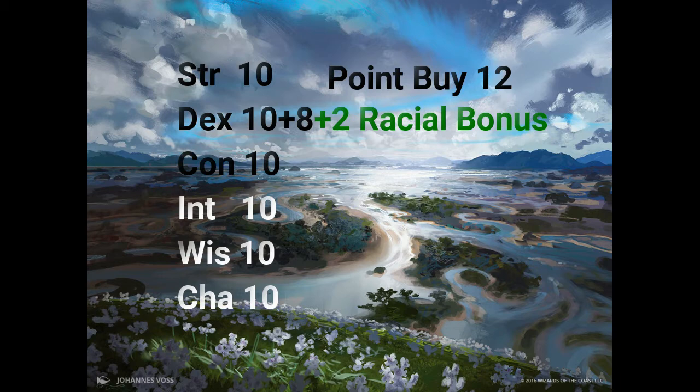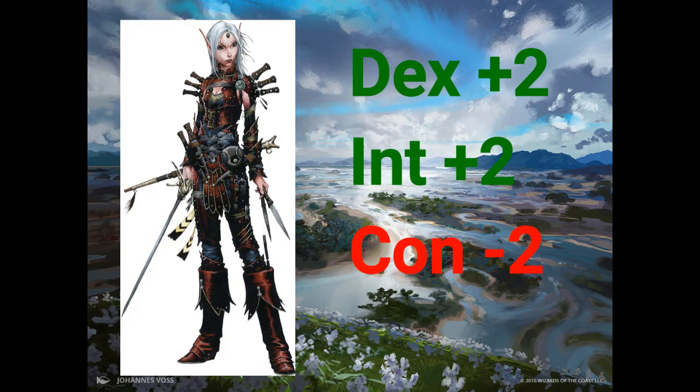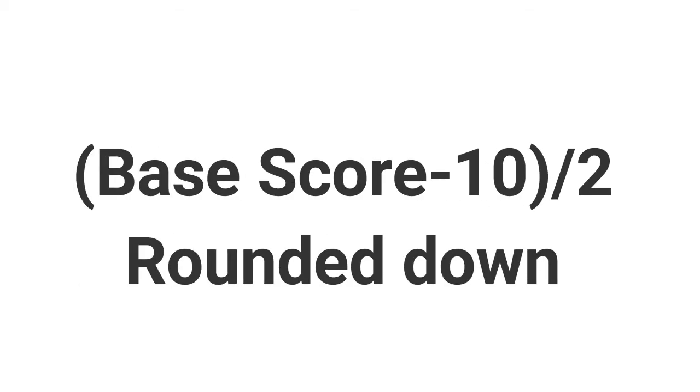After you have distributed your points, it is time to add in the modifiers given to you by your race. For example, elves get a plus 2 to dex and intelligence and a minus 2 to constitution. You will write these finished totals in the boxes here. Next, you must find out your modifiers that are generated by your base stats. Take the base score of each stat, subtract 10, and divide by 2 and round down. This will give you your ability modifiers.